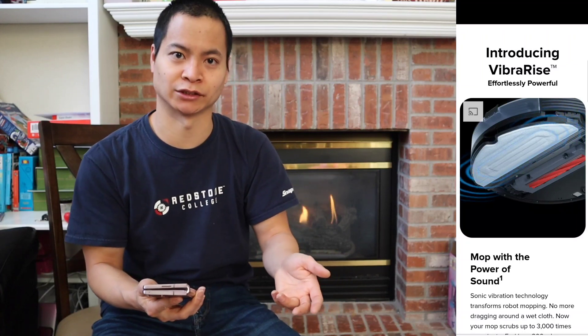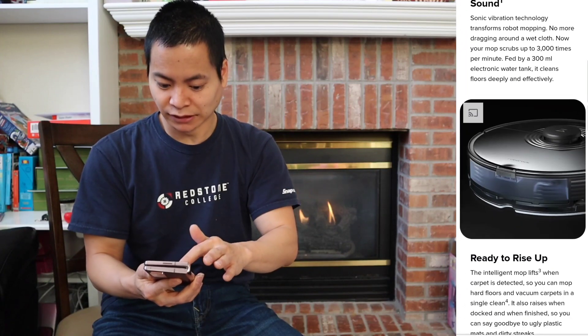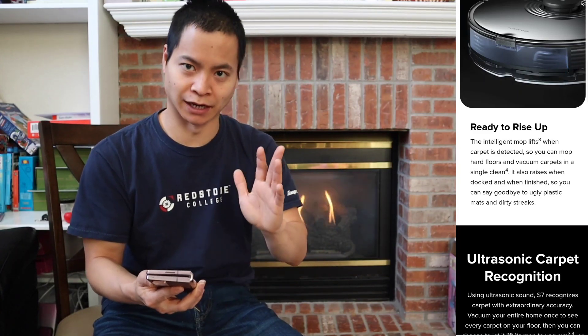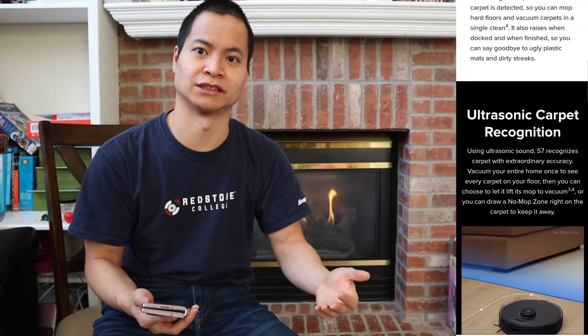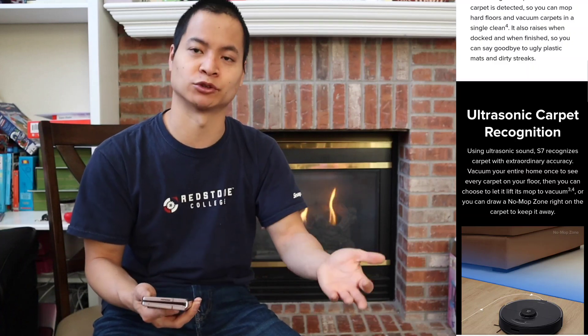Here's the Fiber Rise mopping system. You can see it can vibrate up to 3,000 times per minute, so it's really very fast. It can lift up to 5mm, which is really cool. It works in conjunction with the carpet sensor, which is ultrasonic and can be more accurate than infrared sensors because it can detect the thickness of the material — it knows when it's actually on carpet versus hardwood floors because it creates a different sound.